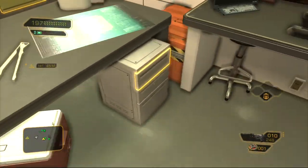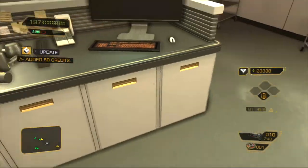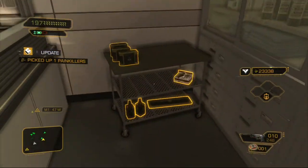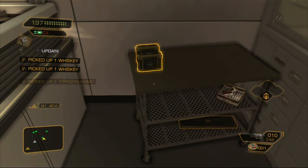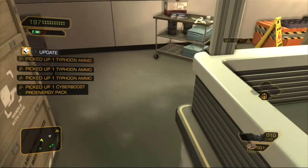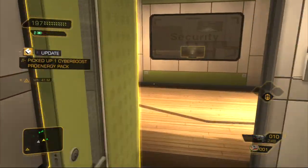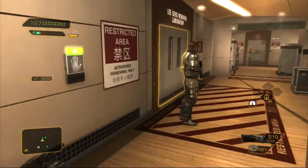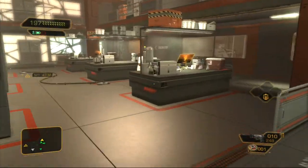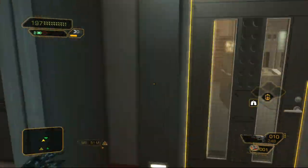In this drawer we got credits, some painkillers, two bottles of whiskey - what medical lab doesn't have them - and crossbow bolts, that makes sense, and a pack of granola bars as well. This level's pretty easy. Make sure to keep that pass on you at all times. 'Yes sir, I will have nothing but the utmost discretion.' Something like that. We just want to make our way up here.